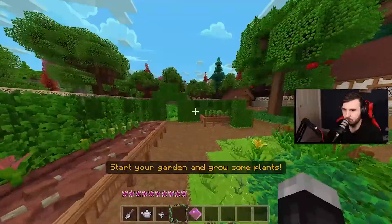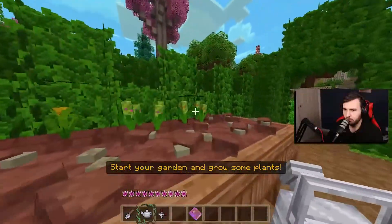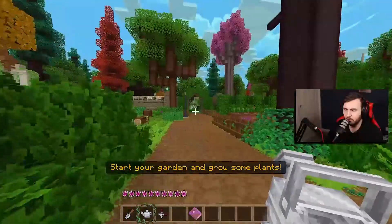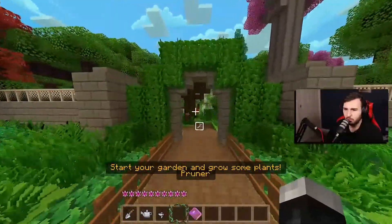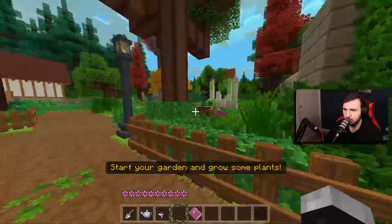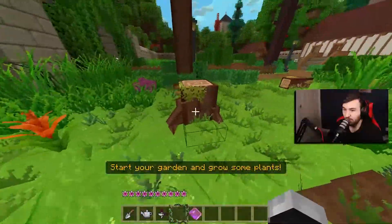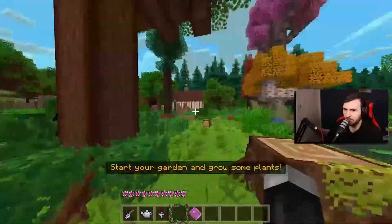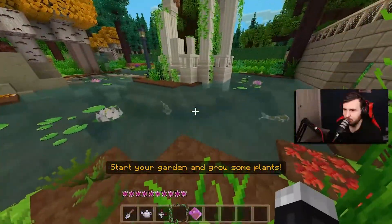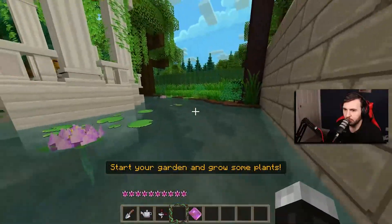So I guess we're just waiting now for these to grow. Should we explore a bit more? This is the greenhouse. I don't know what tool we need — like a wand or something? Can we find that? Is that something we unlock or buy? These fish are cool. Unfortunately we can't go through there.